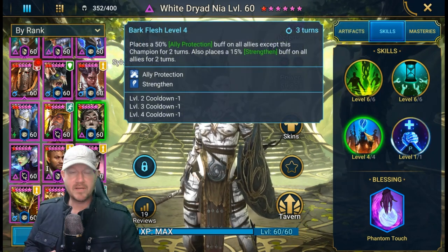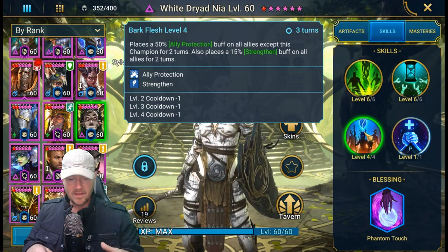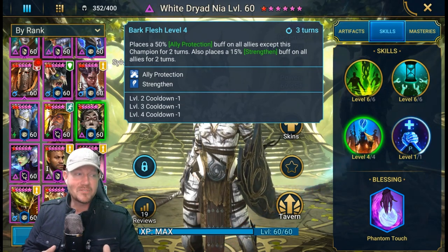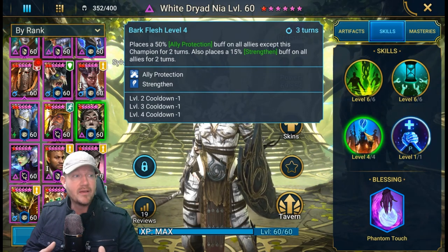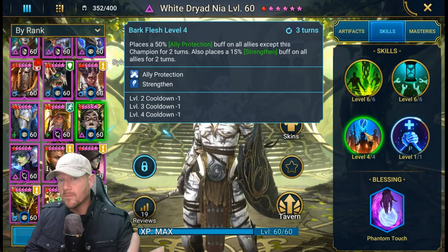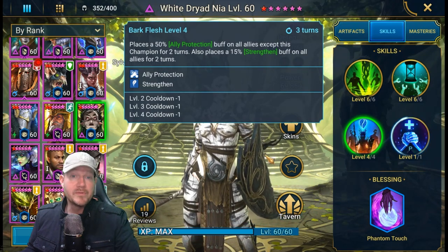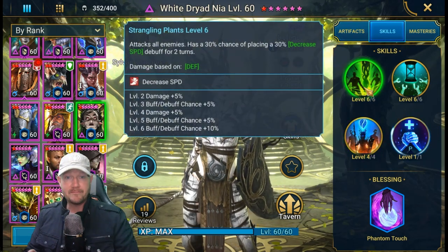Let's start with the ally protection — that's what makes her protect your team. She throws it out with the small version of strengthen. Of all the small versions of any buff in this game, this is one you don't want to scoff at. 15 damage mitigation is still great. It's not the 25, but if you bring that with somebody else on your team it will simply overwrite this, so there's no harm. This is a great ability and what drew me to her initially.